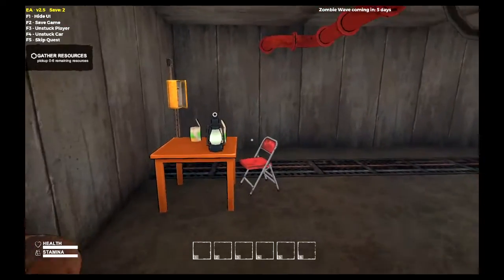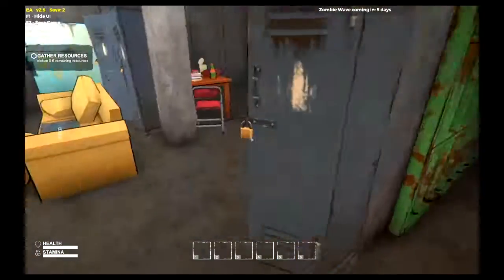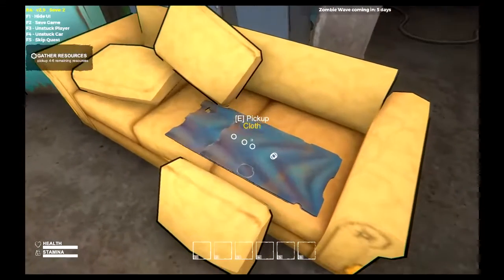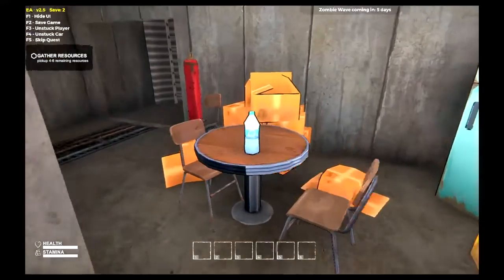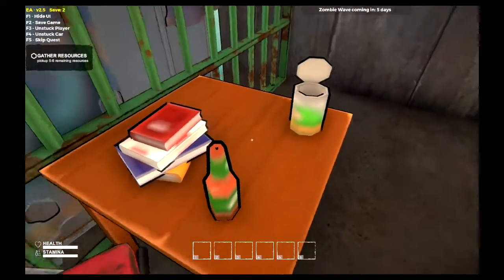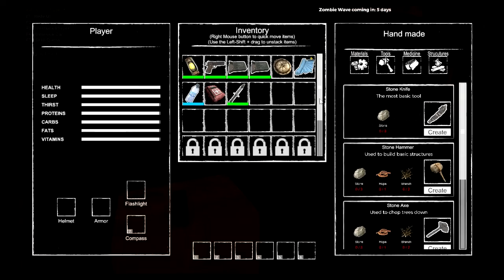First things first, we've got to get six objects. There's a lantern here, some stuff, a gun - very nice. Get all that, and don't forget this cloth here folks, you're gonna need it - trust me, that's very important stuff. We've got one more thing which is a knife. Now what I'm gonna do is equip these first and then we're all good to go.